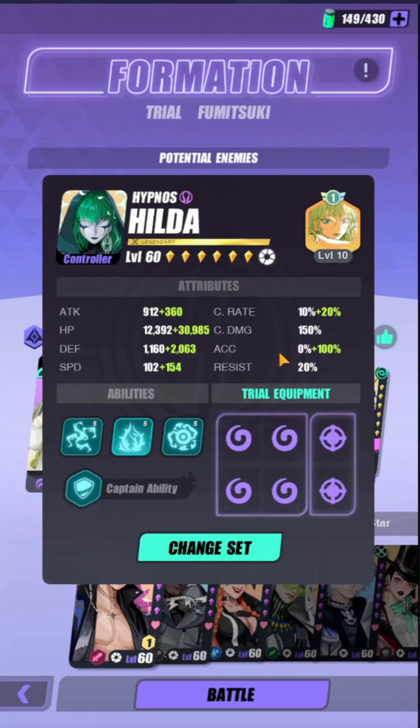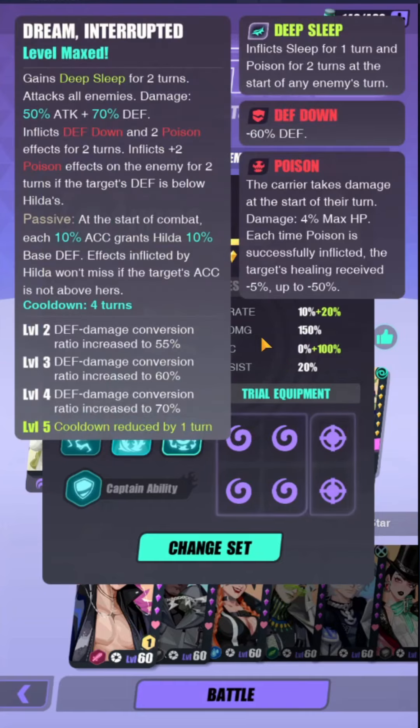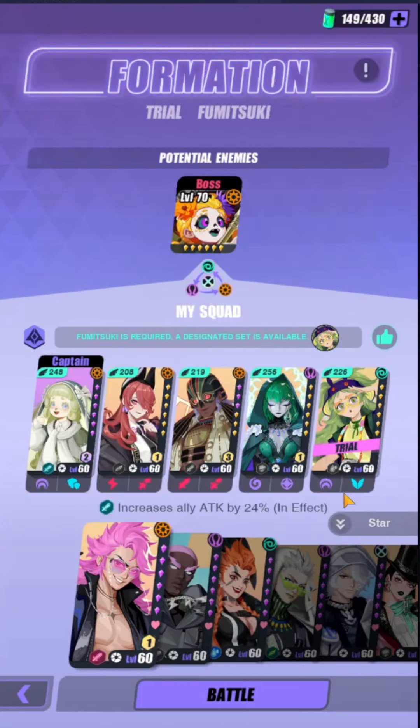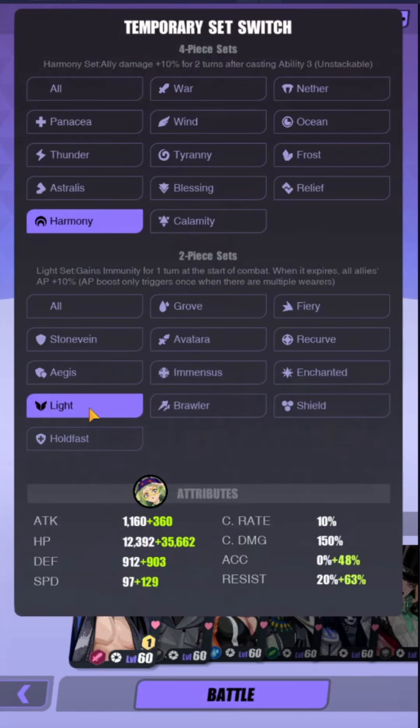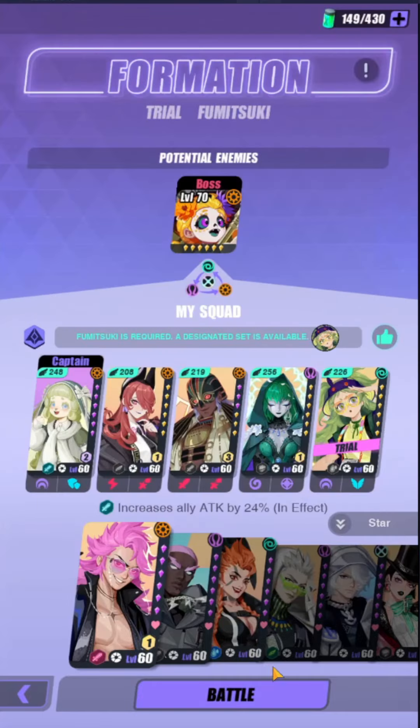Hilda serves two purposes: to land the defense break on the boss and help you kill the boss faster, and also to apply sleeps on the Everetts. For Mitsuke, you can put any set on her, but I have her on Harmony and Light so she can AP boost my team a little bit.